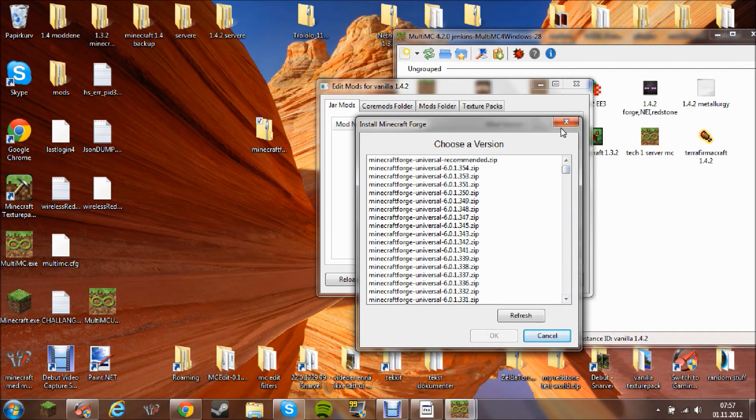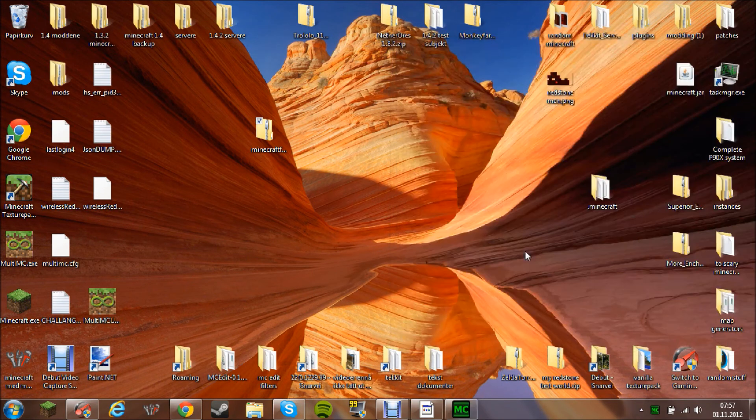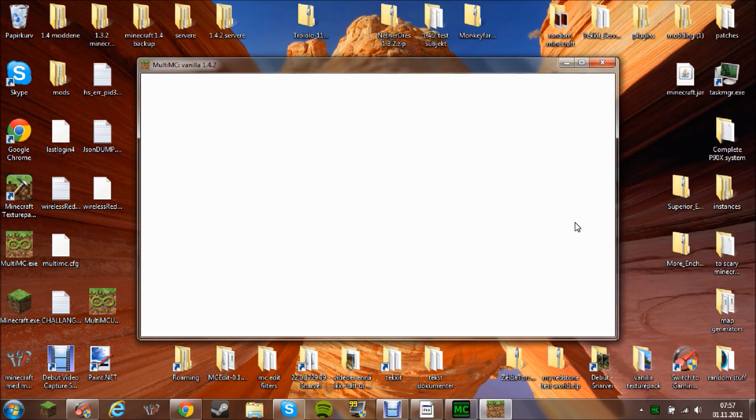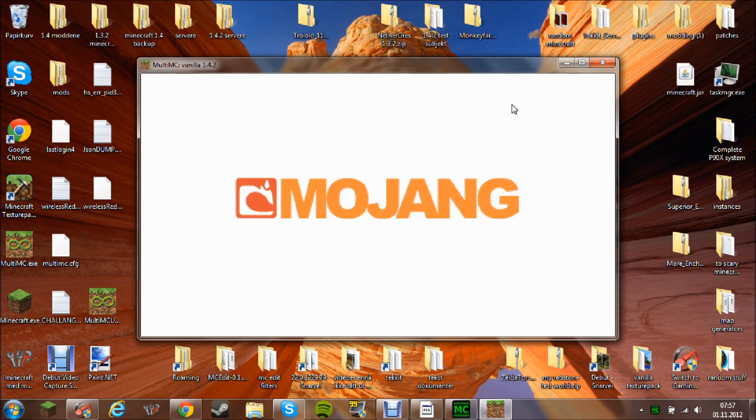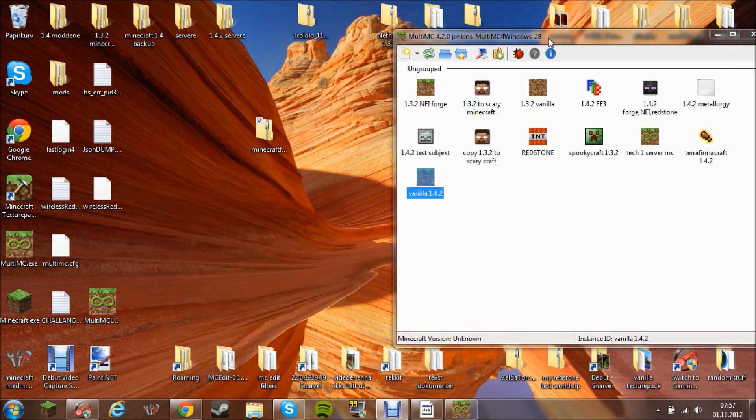Or you can take MCForge and it can install the version you want. So you just drag Forge in here, double-click 1.4.2, and voila — that's how you install Forge on MultiMC and on vanilla Minecraft with 7-zip.